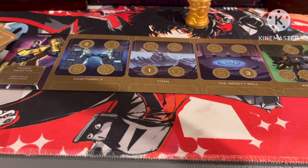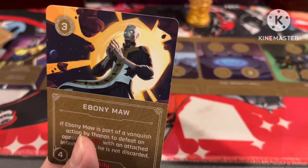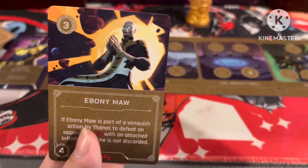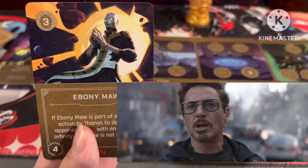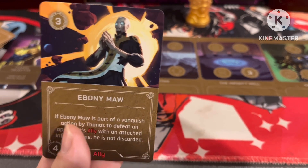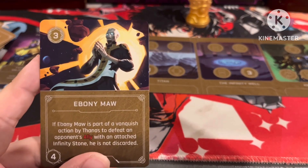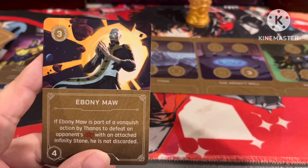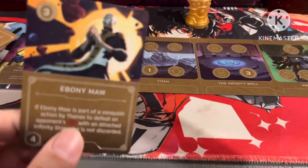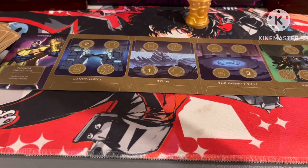And we've got one copy of Ebony Maw — a sick, sick artwork. If Ebony Maw is part of a Vanquish action by Thanos to defeat an opponent's ally with an attached Infinity Stone, he is not discarded. So basically he's an emissary and one of the better ones to use.